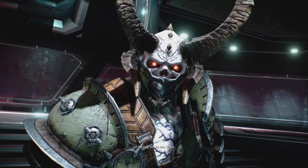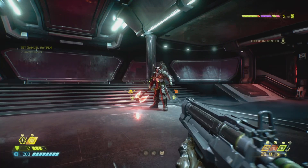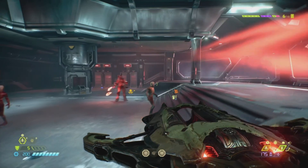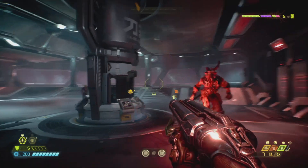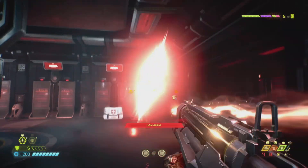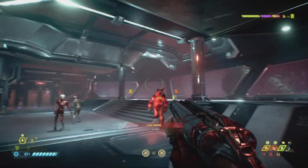Whenever he comes close to you and you see a glowing green light, just shoot at him — that will stagger him and you can follow up with another attack. Remember: do not shoot randomly, only shoot when the green light is there, and try to dodge all those projectile attacks. He should die pretty quickly as he has a very small health bar. Enjoy the video, please like and subscribe.